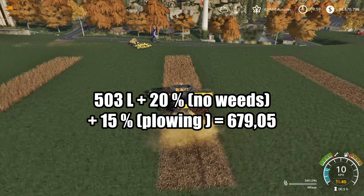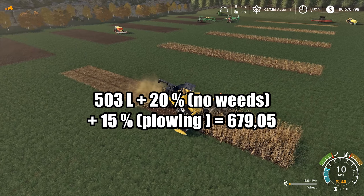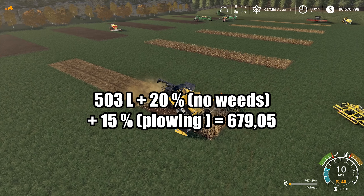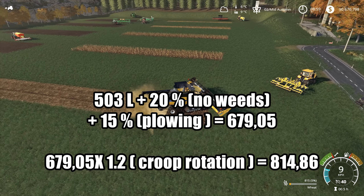Field number four: 503 liters plus 20% for no weeds plus 15% for plowing. Total is 679 liters, multiplied by 1.2 gives 814.8 liters — about 815 liters.